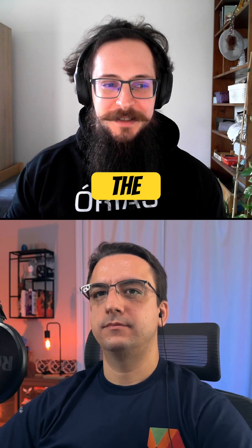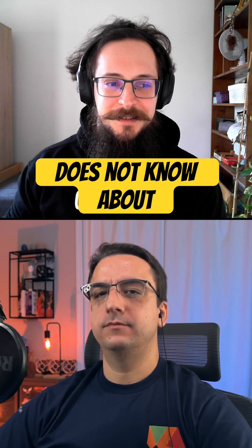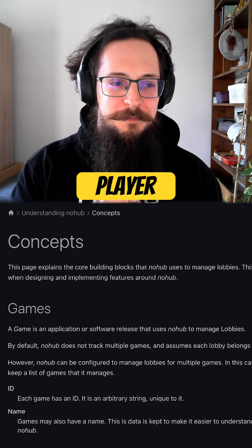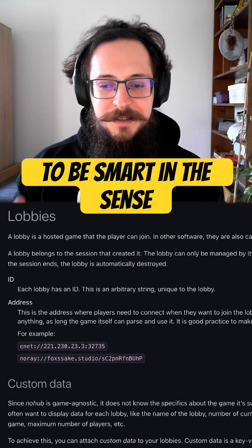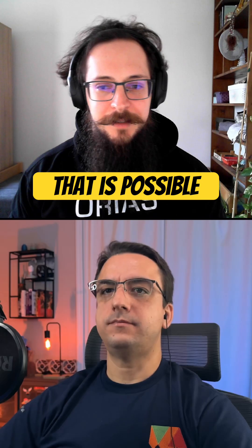With KnowHub, I try to build the smartest dumb thing possible, in the sense that it does not know about your game, your players, accounts, player limits, any of that. It just knows lobbies and that's it. I want it to be smart in the sense that you can cover hopefully as many use cases with these dumb tools as possible.